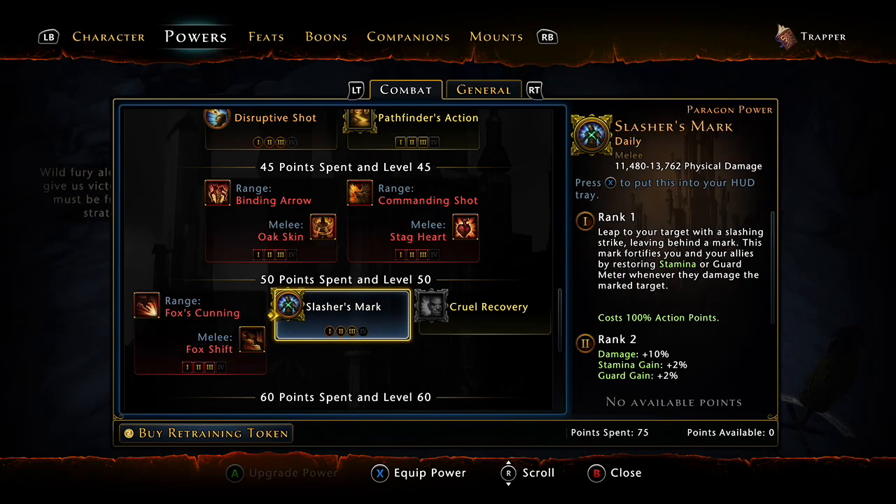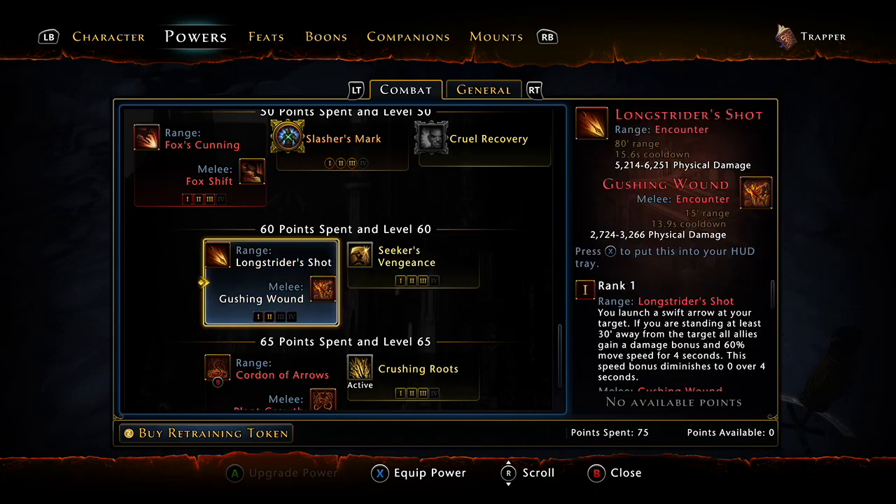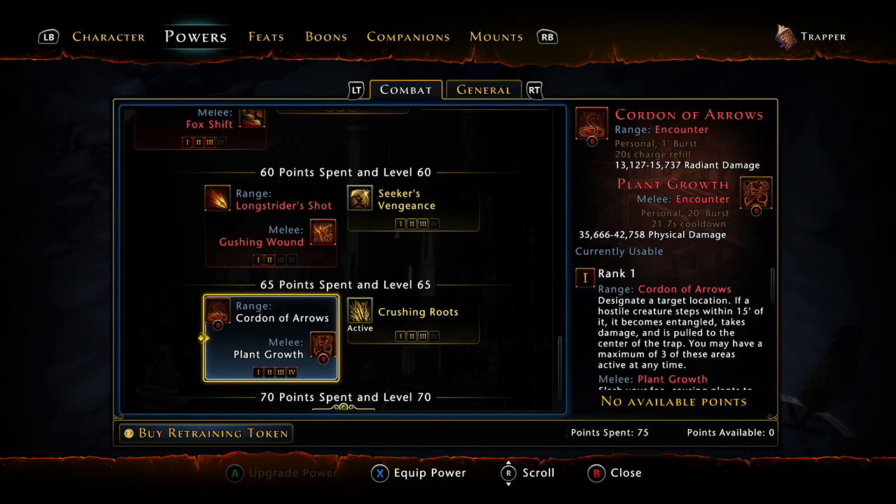Slasher's mark you could use if you wanted to — it's all right, but it's not something super great, and especially in comparison to seismic shot it's not your biggest hitting daily. You can see I've got three points in seeker's vengeance — you can switch that on for boss fights to get a little bit more damage. We're not using long strider shot because you have to be at least 30 feet away to gain the damage increase, and we don't want to pull back out of the fight to use one ability just to get a buff. We're going to buff ourselves no matter what. Coordinate of arrows is on our B, and plant growth — those things just hit like a truck, it's awesome.